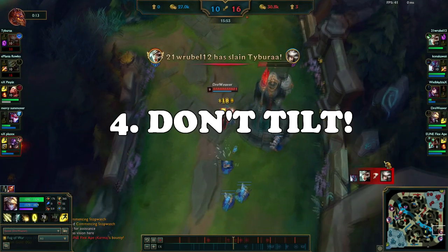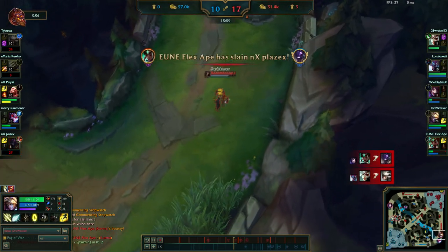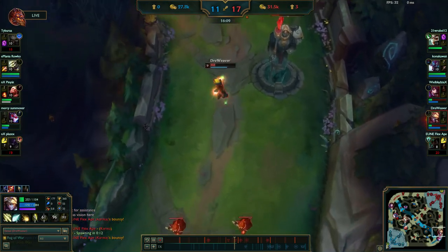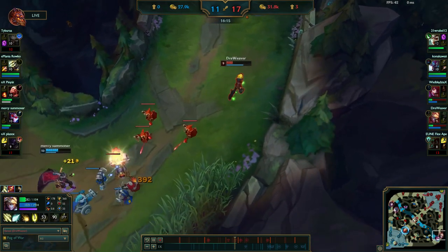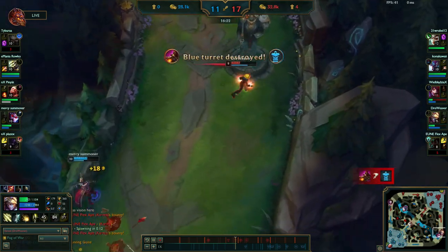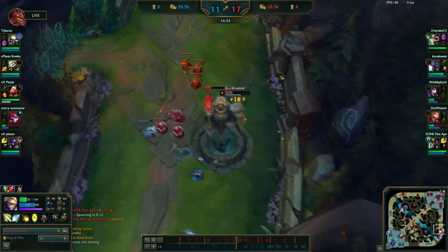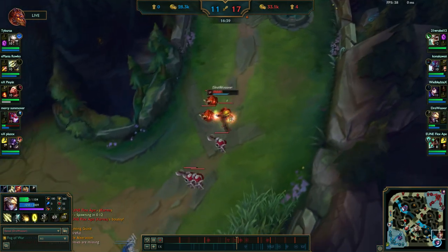The 4th tip is do not tilt. You die to a gank — that's it. You die 1v1 on lane — that's it. Your team trolls you — you get the point. There's absolutely no need to ruin your mood over something that in the next game won't matter. If it did affect you, take a break, do something else, then queue again and get matched with 9 different players. If you are camped by the enemy jungler and die multiple times, ask for help. Learn how to fight the camp and understand that if you died, it means your lane or champion is abusable. So learn to find ways to protect yourself, or pick a different champion next time that can protect himself.